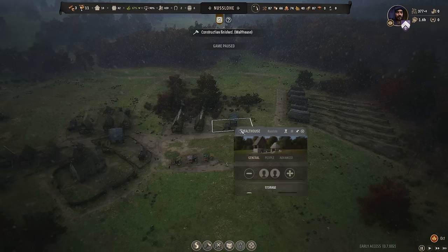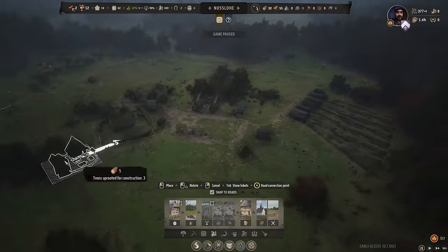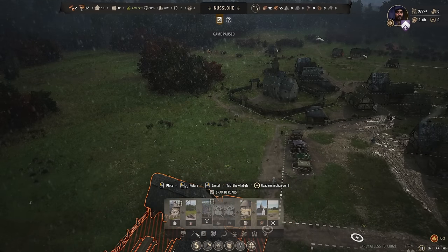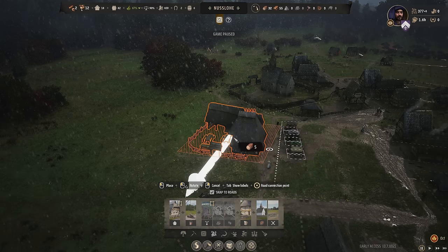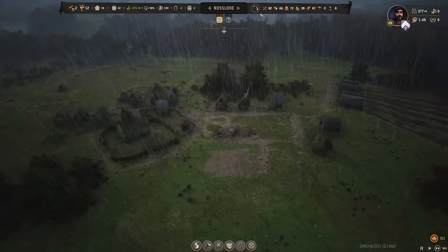The malt house is built, so we're going to get one family working in it. It is probably time we build our tavern. I want the tavern right in front of the market — right central. I'm going to have a road coming off the marketplace, and have it on this road right by here, kind of central. It's a tavern — you need it in the middle so everyone can get their drink.